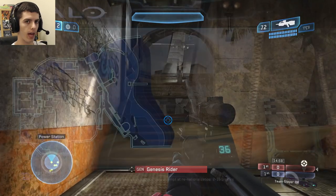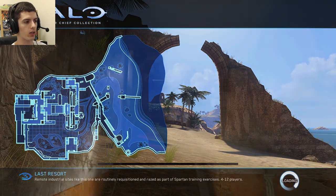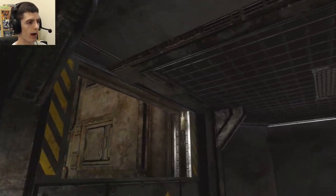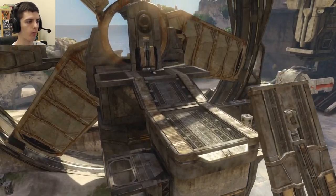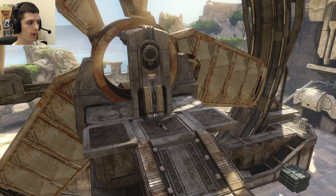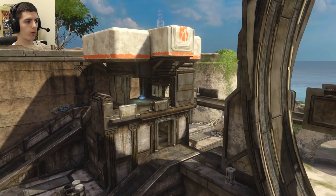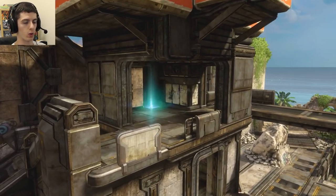This is a remake of Halo 2 Classic Zanzibar and Halo 3's Last Resort. During this gameplay I'm going to teach you how to grab rockets and control them effectively while essentially getting infinite ammo throughout the game, and I'm going to show you how to control the active camouflage power-up, timing it so that you can remain invisible for the majority of your gameplay.